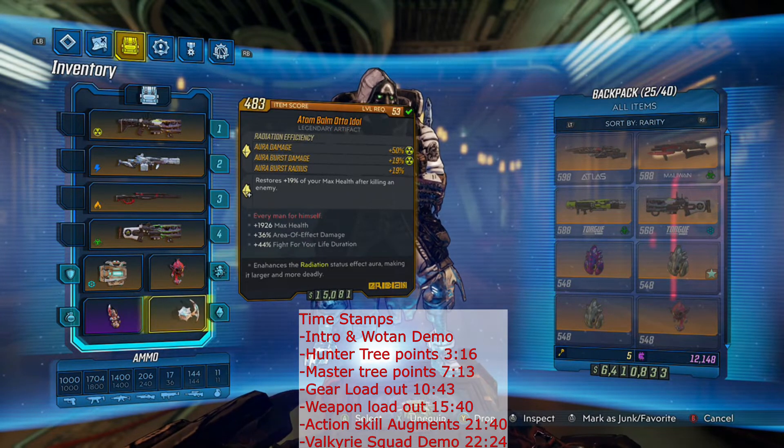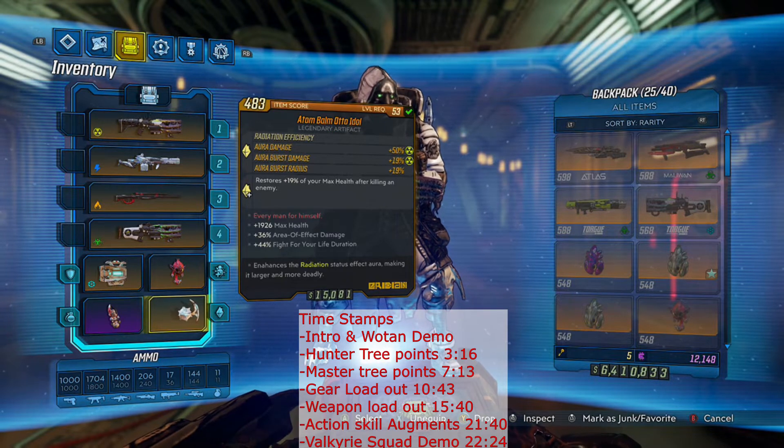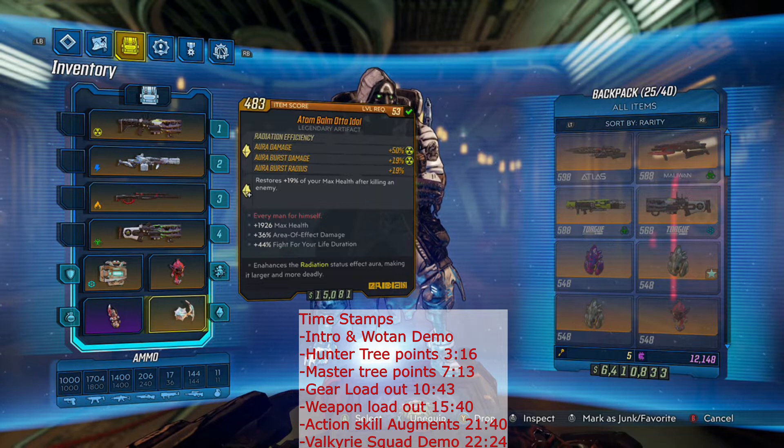The Atom Bomb synergizes very well with Gamma Burst because we're getting bonus radiation aura damage and bonus aura burst damage. So it works out really well, and I actually like the boosts that we're getting off of this relic.